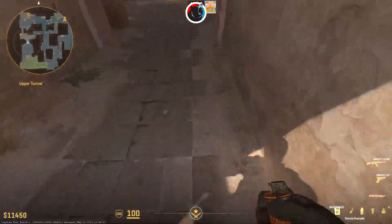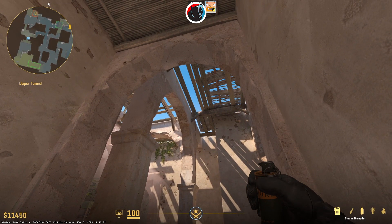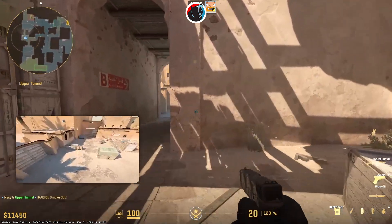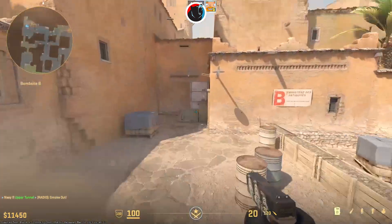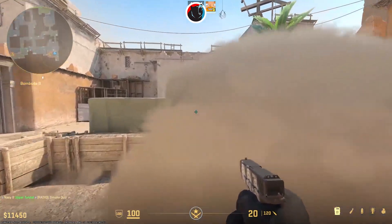Lastly, you can smoke off the platform at B one more way. Stand on this line and aim at the crossing of the two wooden planks. After that, pull your crosshair straight up until you hit the other plank, then throw the smoke, which will block visibility for most of the platform. Be aware that there is a chance CTs can peek on the right side of the smoke above the box.